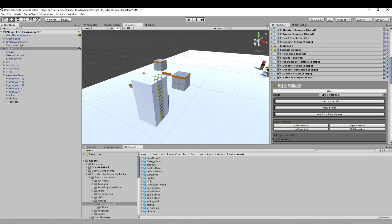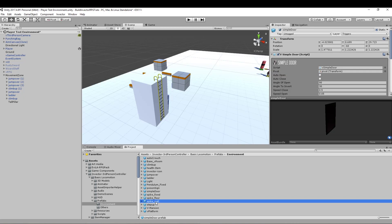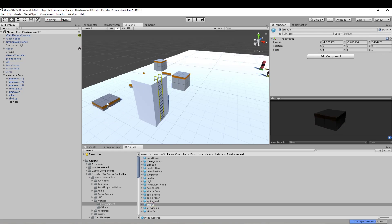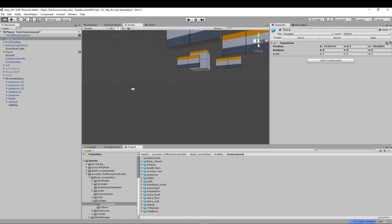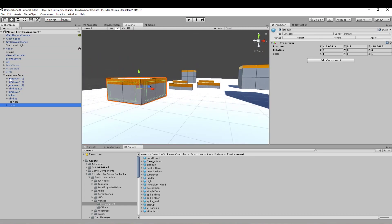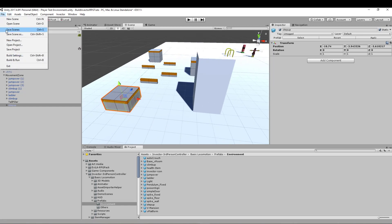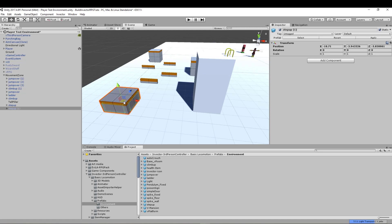Now we've got those set up. Is there anything else we might want to put in? Poison sign, simple door, spiked wall, spiked floor — Step Up, oh yeah, step up would be good actually. Let's pop that in there and bring it up by 0.5. That looks about right. Now we're going to bring that into our Movement Zone. I'm just going to save our scene while we're here just so we don't have any issues. We're going to duplicate that one now and pop that down the end there.